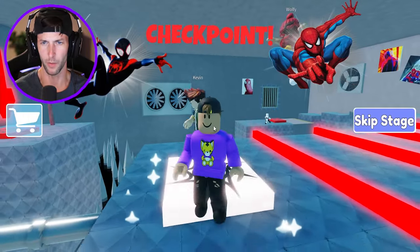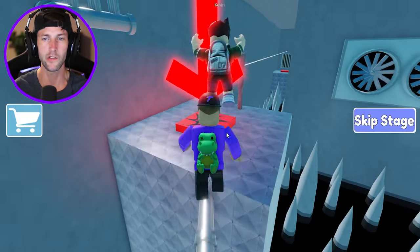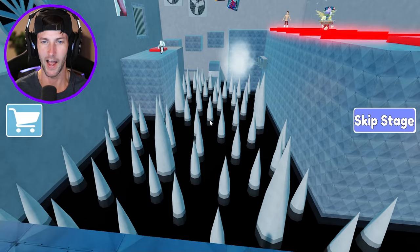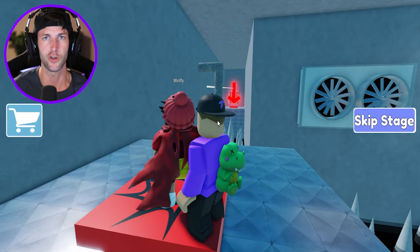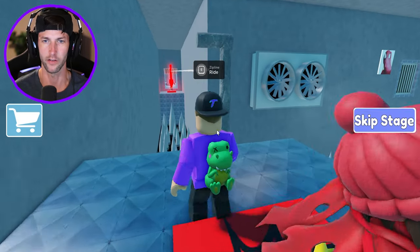Where are we though? I guess this is still Spider-Man's house — I have no idea. Maybe this is Spider-Man's secret hideout, because this definitely doesn't look like a house, especially with spikes. Maybe Green Goblin captured Spider-Man and Spider-Man is infected, like, laying on the bed. I don't know — we got to figure this out.